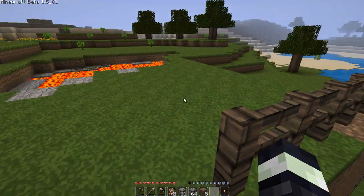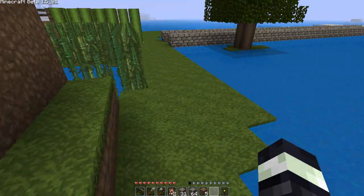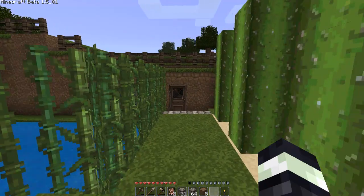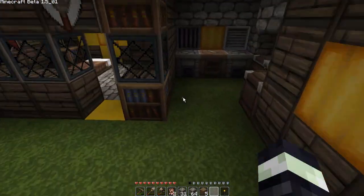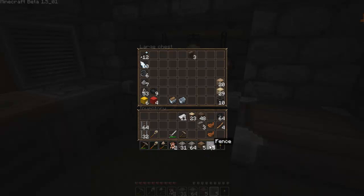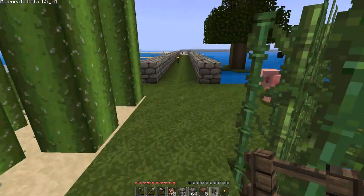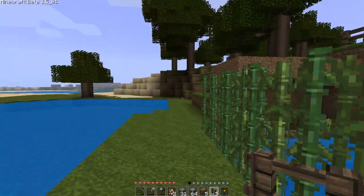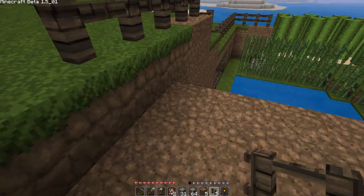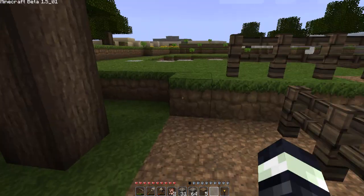This fence up here - I have more fence inside my house. I should probably fence off that edge too to stop things falling down. The spiders still climb over fences, which I think is highly unfair. If nothing else can climb over fences, wasn't that the whole point - that mobs can't climb over them? I think Notch should change that for fairness sake. Okay, I've run out of fence here, I'll build some more.